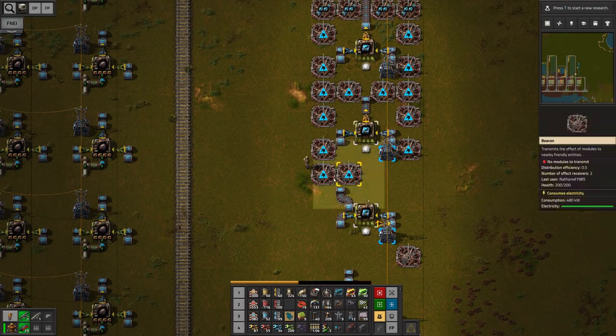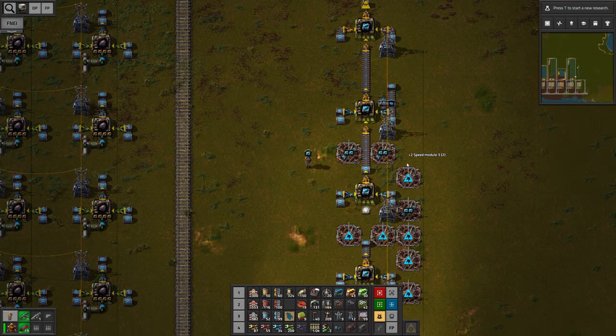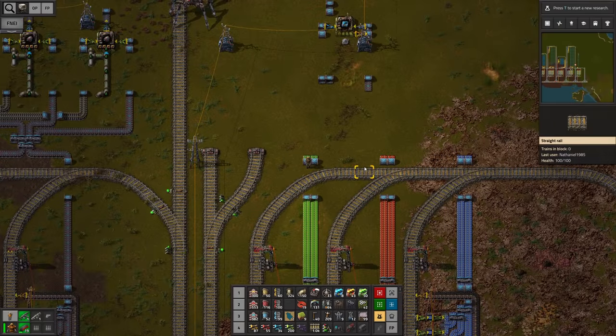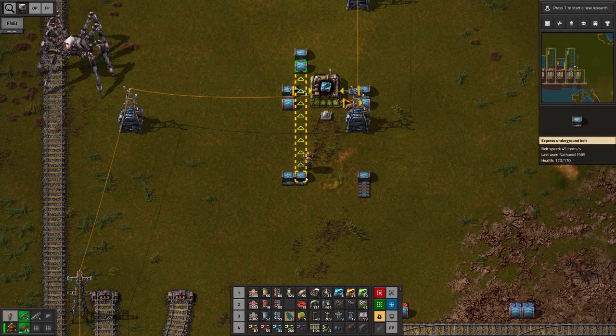Theoretically that should be it. I'm gonna get rid of the beacons for now but soon enough there's nothing holding us back. I'm almost tempted to already hook this up — I don't think there's a reason not to, so let's do it. This line was for the blue circuits.